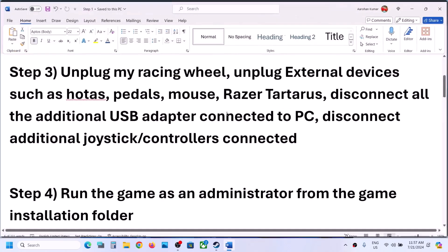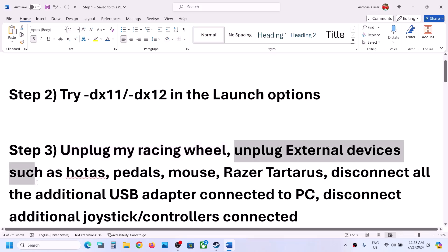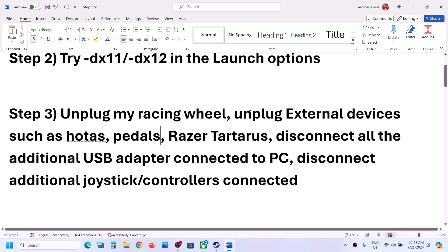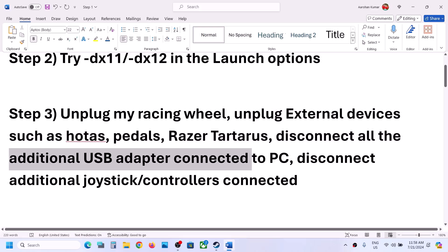The next step is to unplug your racing wheel from your computer. This has fixed fatal errors and crashes for many players. If you have any kind of wheels connected to the computer, disconnect them. Also unplug external devices like controllers, pedals, and any additional USB adapters or dongles connected to the computer that you are not using, then launch the game.